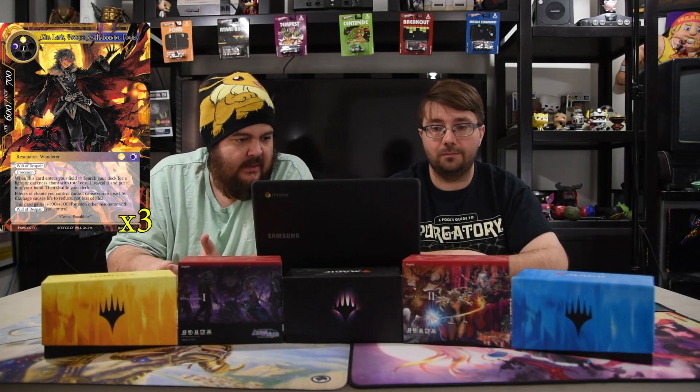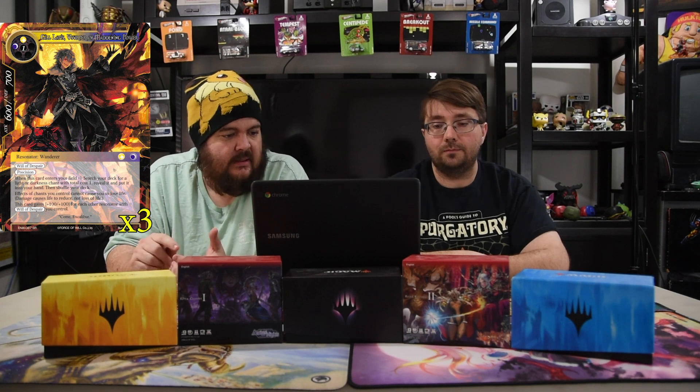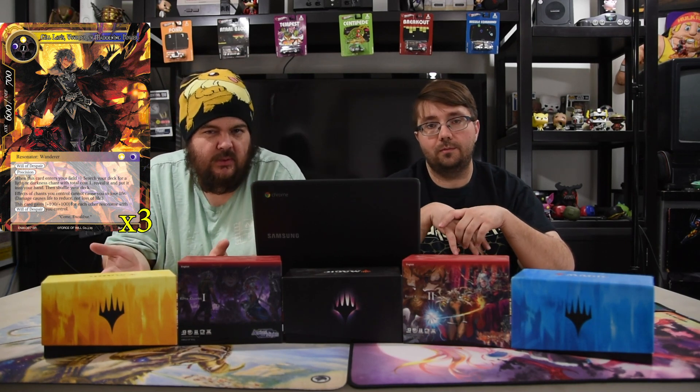We're actually playing three colors — black, green, and white — because they're a really strong combination. And my boy Gil Lapis, a Super of Maddening Power, is black, white, and one for a 6-7. He's got will of despair and precision. When this card enters the field, search your deck for a light or darkness chant with total cost one, reveal it, and put it in your hand, then shuffle your deck. The chants you control cannot cause you to lose life — damage causes life to reduce, not loss of life. He gets plus one plus one for each other resonator with will of despair you control, but he's really there to search for the spells in the deck. Those one-drops are very powerful.